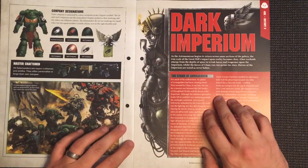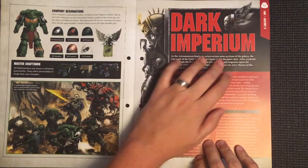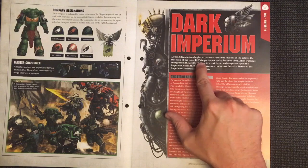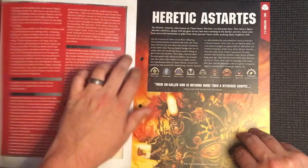I like their green armor - I think they look really cool when you've got a large army of them. Moving on to 40k History 9 - Dark Imperium: as the Astronomican begins to return across sections of the galaxy, the true scale of the Great Rift's impacts upon reality becomes clear. Alien warlords emerge from the depths of space to wreak havoc and vengeance upon the Imperium, whilst the forces of Chaos run riot across the stars. Heroes of the Imperium are tested as never before.